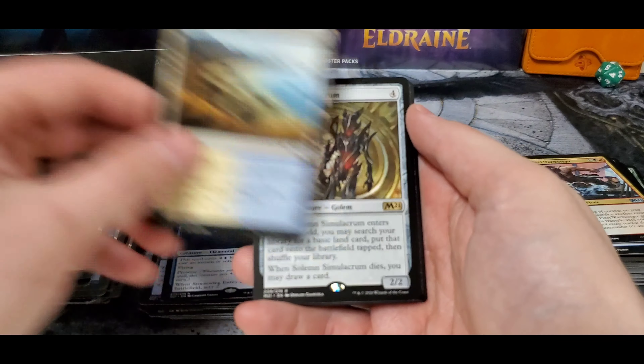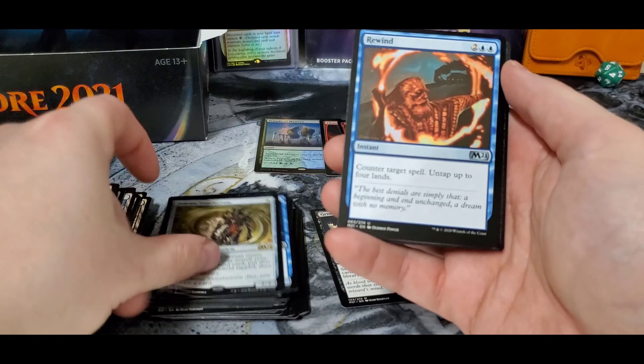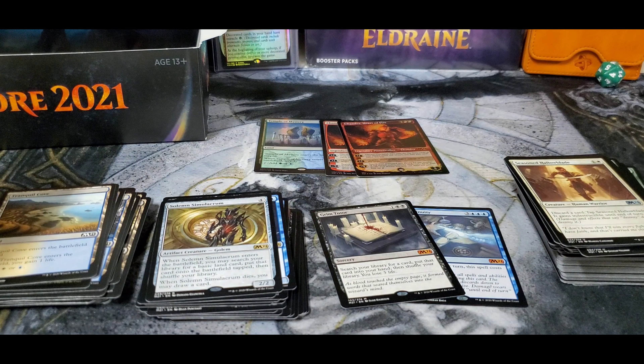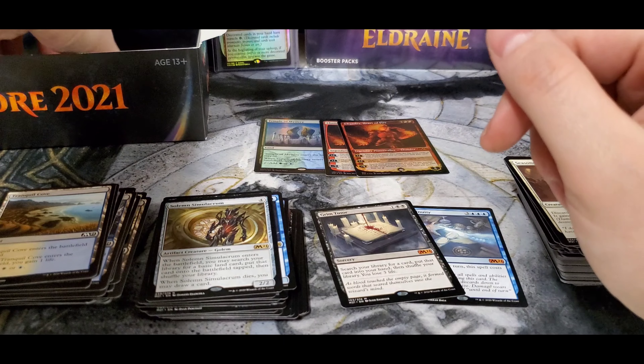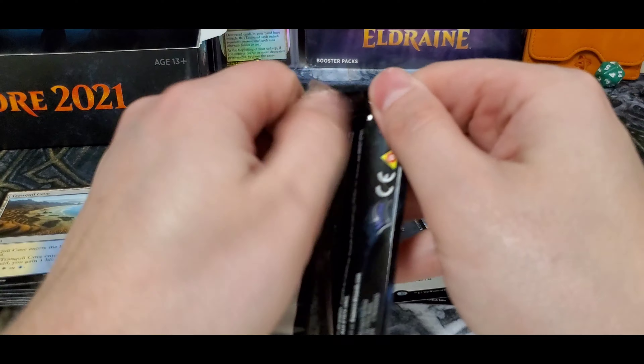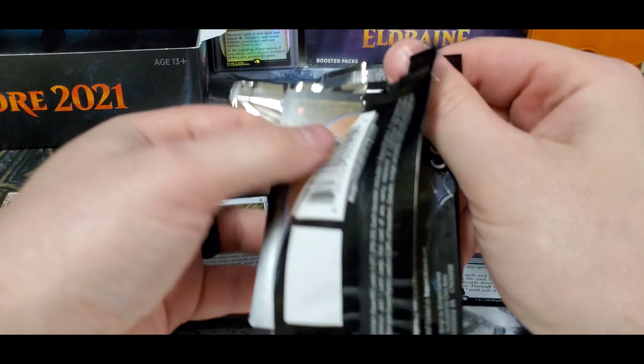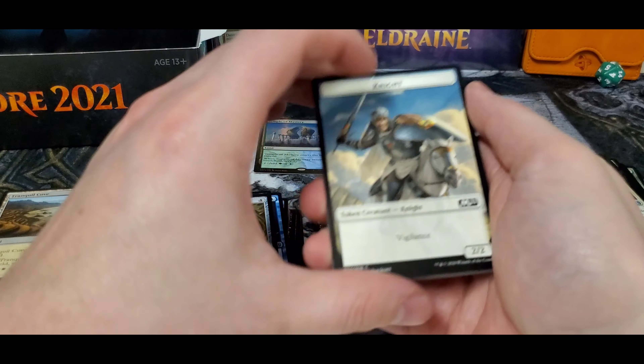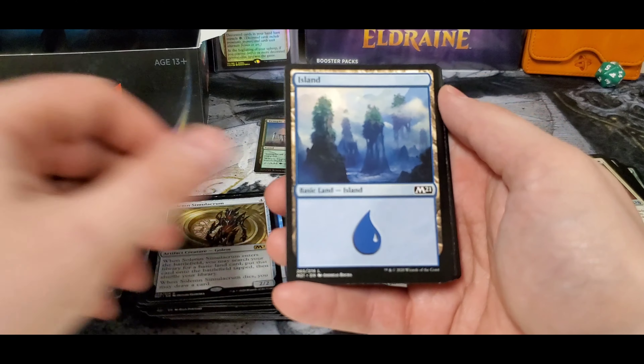Our biggest giveaway yet — another sad robot — a $300 custom commander deck of your choice. The way it works: you pick the commander, $50 or less, anything you want. From there I'm going to build a custom commander deck for $300 or less, and it's yours.